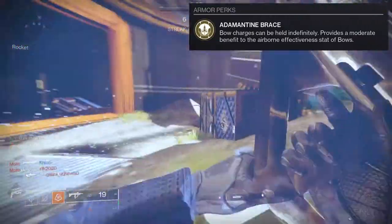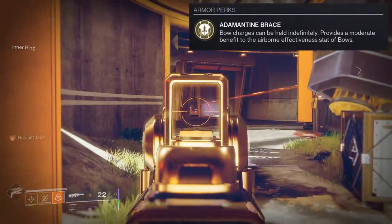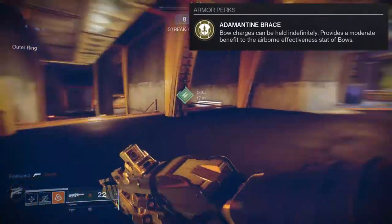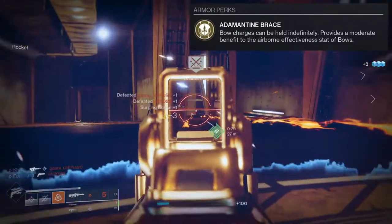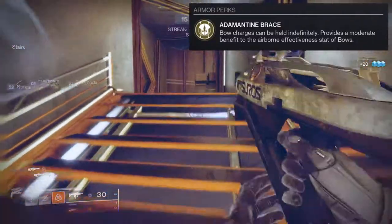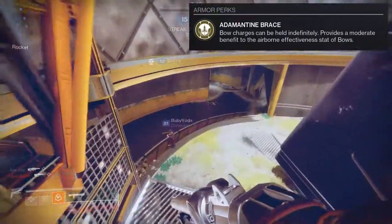For PvP, Wish-Ender would be a really good choice — you'd have infinite wall hacks with your bow charged up, so if something comes at you, you can immediately shoot. Le Monarque would also be really gross with your bow held indefinitely because you're always ready. Those are the two bows you can really benefit from.